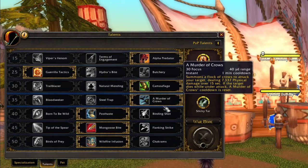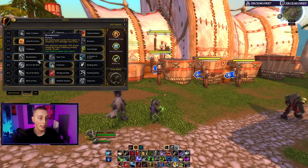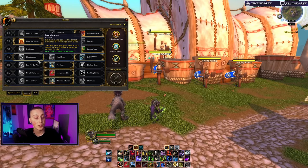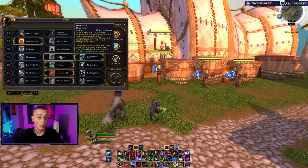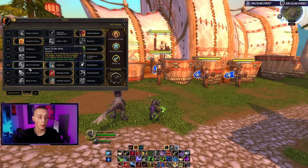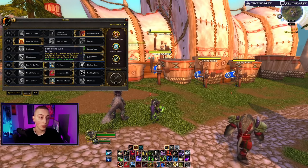Your other two options in that row are an active and a passive. Blood Seeker is the passive — your Kill Command causes a bleed on the target and increases your pet's attack speed, so it's an overall passive damage boost. Steel Trap gives you another trap that not only immobilizes them but also causes a bleed. Level 40 row is also up for debate; I'd recommend Post Haste unless you're already using Binding Shot in your current build.